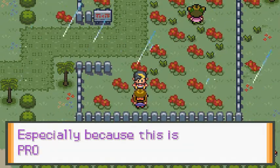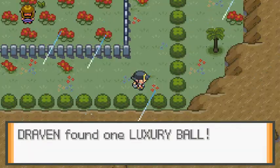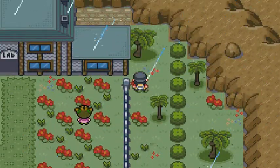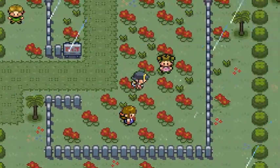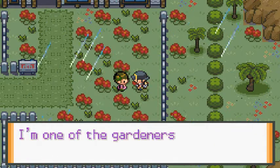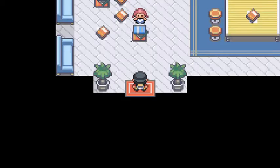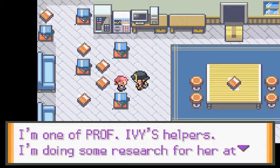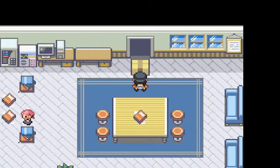Professor Ivy's Research Lab — someone is watering flowers. I can see an item over there. We found a Luxury Ball — pretty good. Inside the lab, one of Professor Ivy's helpers is doing research for her at the moment.